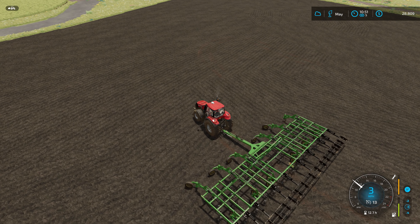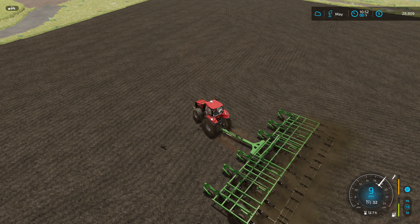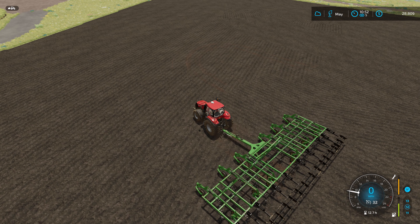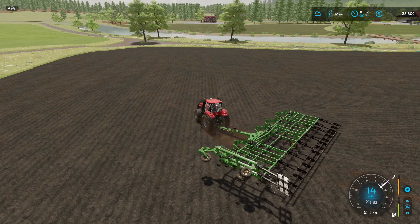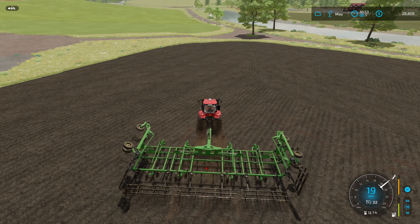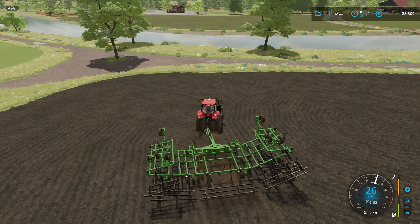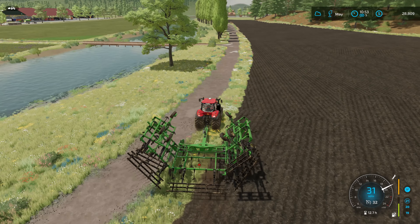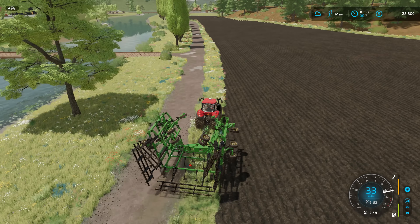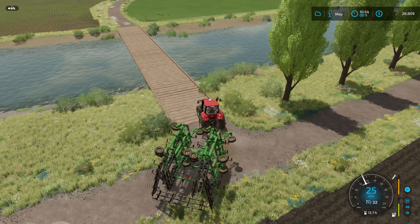The plow didn't lower — there we go. Let me raise the plow and make sure I turn off 'allow create fields' because I don't want to create a field anywhere else. Bring the plow back, then let's grab the JCB and put the soil sampler on the front. We'll bring the lime spreader over as well, but soil samples first.